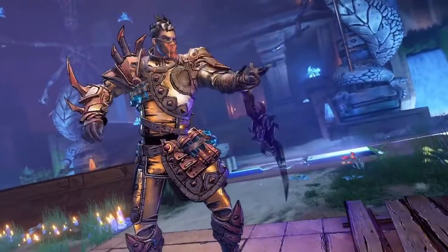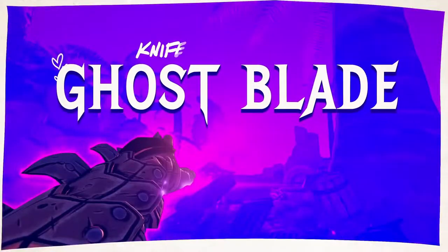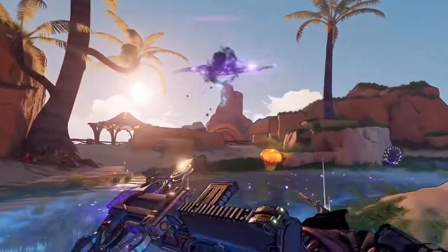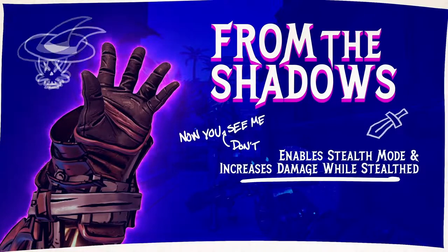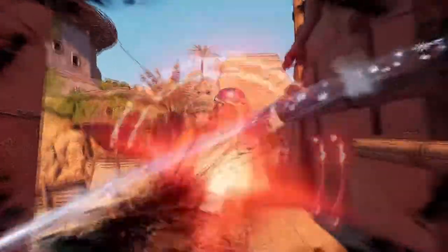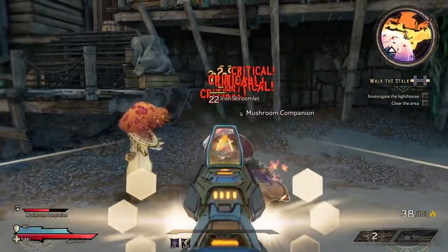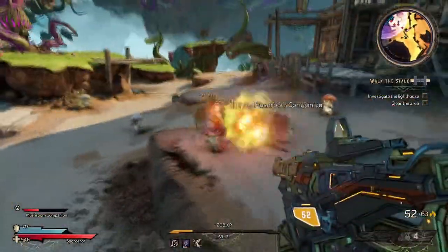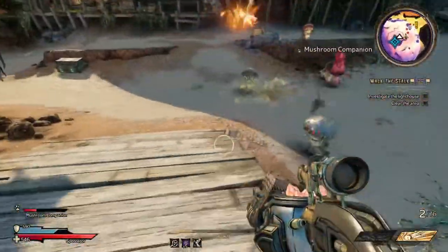Last but not least, Stabbermancer — the class I know everybody is personally excited for. Critical hits and status effects are where this class can truly shine, using everything they have to attack and keep building on critical hits. They're somewhat fragile, but once you get the hang of your enemies, they shouldn't really be able to touch you. Their class feat is called Dirty Fighting, which increases their critical hit chance, and their action skills are called Ghostblade and From the Shadows. Passive skills range from increasing melee, spell, and gun damage all at once, to a damage bonus that gets greater the faster you're moving, and making your next melee hit a guaranteed critical hit for a short duration.